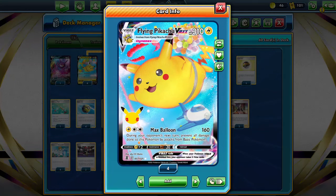Its attack costs one Lightning and two Colorless — Max Balloon for 160. During your opponent's next turn, prevent all damage done to this Pokémon by attacks from Basic Pokémon. I'm not really sure what that gets around, because V-maxes and V Stars — the most common types being played right now — are considered evolved Pokémon, so this secondary effect is actually kind of useless in most cases.